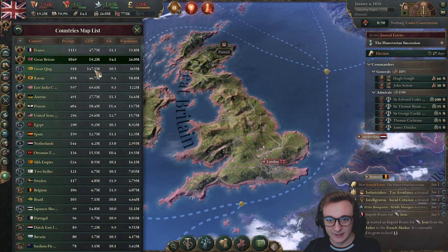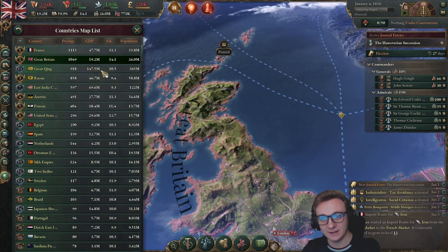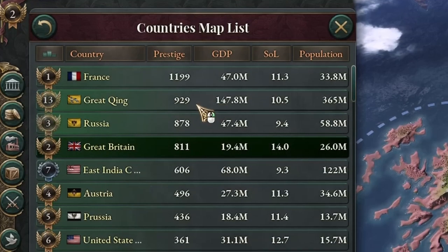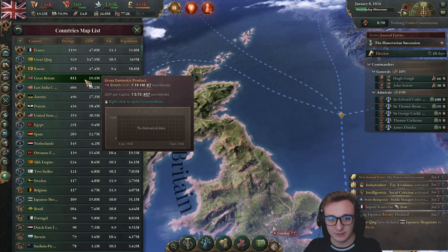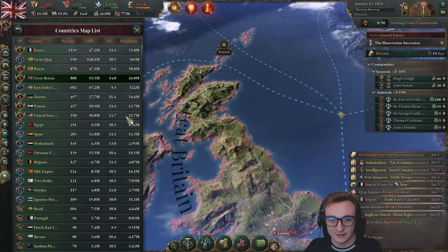Somehow my pronunciation is probably awful, but the Great Qing Dynasty has 150 million GDP — that's insane. It looks like we're not dropping any more. Actually, we're now technically fourth; they're just not recognized as a great power yet. You know what that means? Let's get rid of some rural buildings.